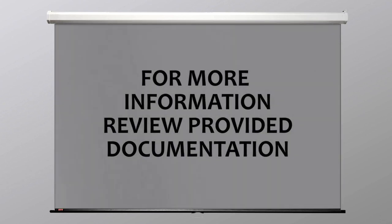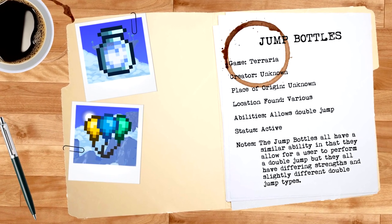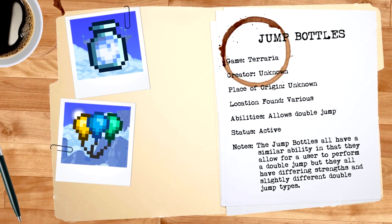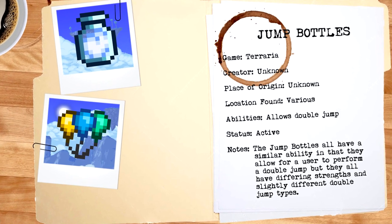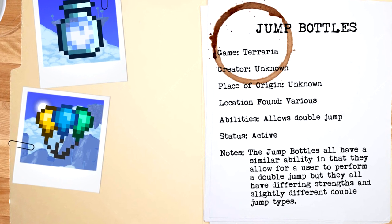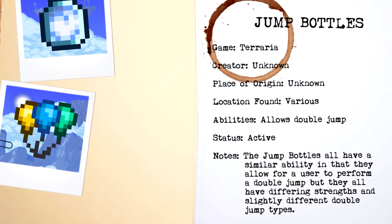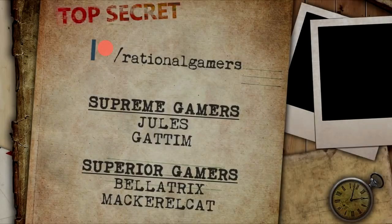While the combination of all these items may sound impressive, the fact that an adventurer's inventory can be quickly filled up with these stacked items makes obtaining a pair of wings the preferable avenue. However, if crafting a pair is not currently an option, then this may be a suitable stopgap. Despite their differing strengths, the general usefulness and rarity of all five of the jump bottles means that they are much more similar than they initially appear.